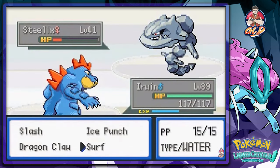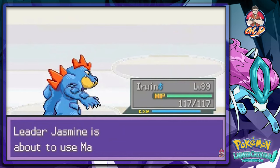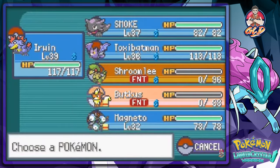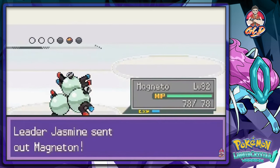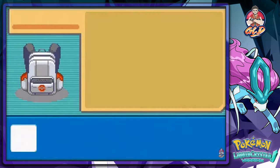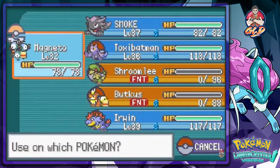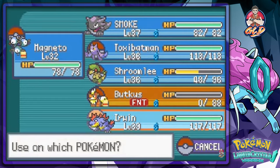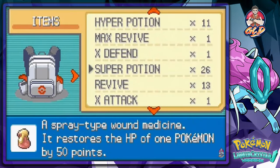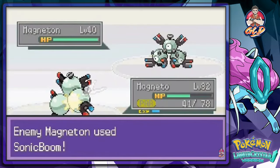Using Surf since Steelix is also a Ground-type — didn't see that coming! Jasmine sends out Magneton. Switching to my own Magneton and healing up Pokemon with Super Potions as needed. Using Thunder Wave to paralyze, then Thunderbolt with Super Potions in between to stay healthy.